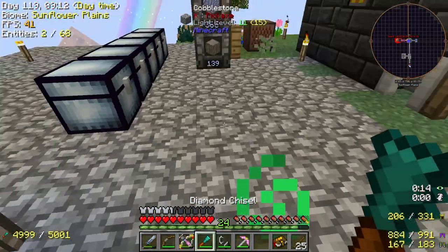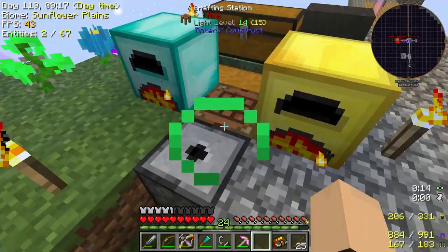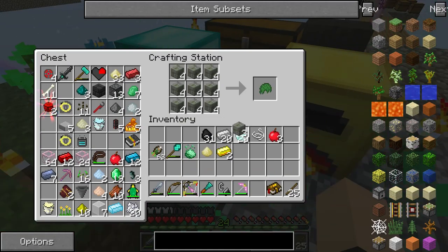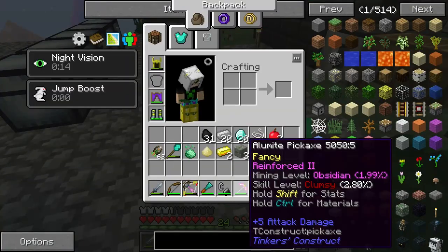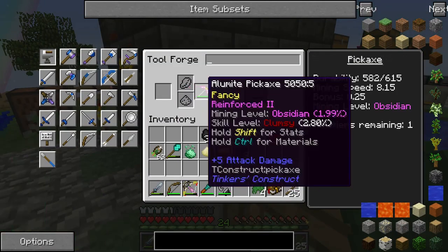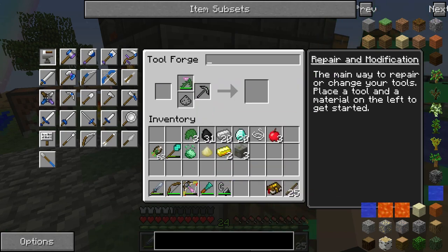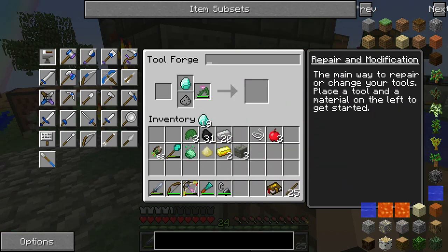Now it's time to cook up, ladies and gentlemen — we can slap this on literally anything. They made it too easy. Beautiful — wall of moss! We got four of those, and we slapped one of those bad boys on our pickaxe.